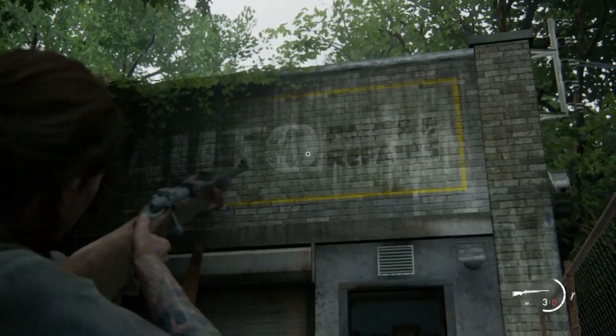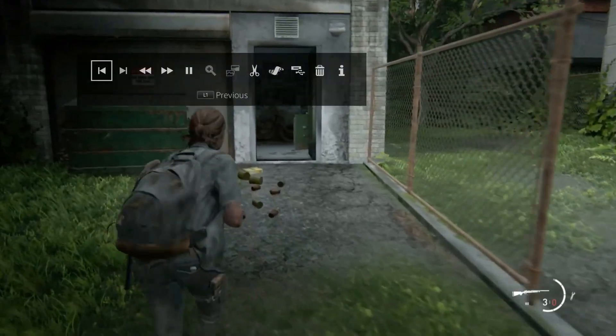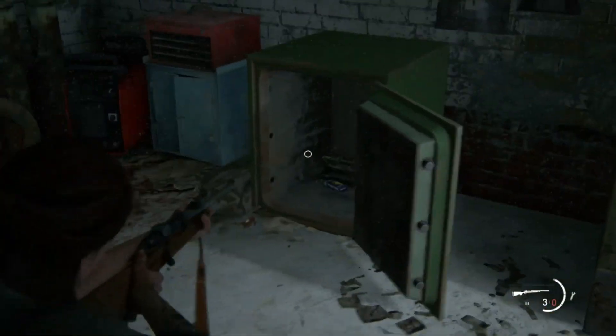Right, so if you can't get this safe open, which is behind the tattoo parlour and the hairdressers, you need to go to another shop and clear out some zombies first and get the code.